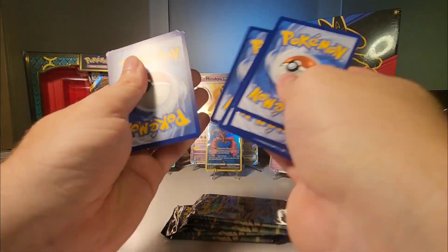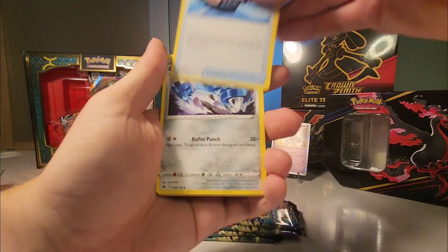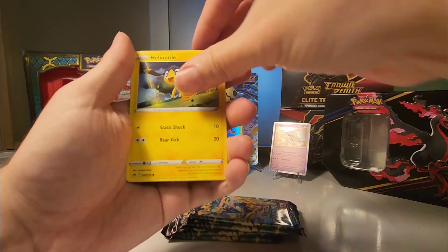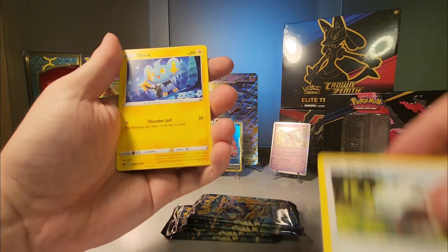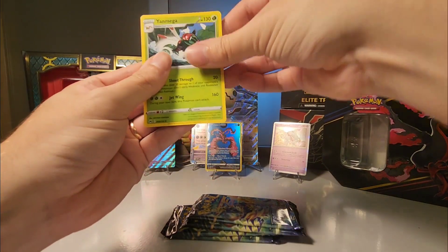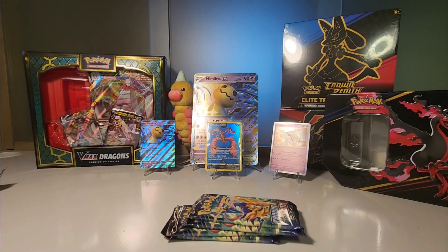One, two, three, four — let's go! Water Trekking, Metang, Digging Duo, Grubbin, Scullop, Heptile, Wooloo, Shinx, Yanma — is that literally it? That's a bummer.